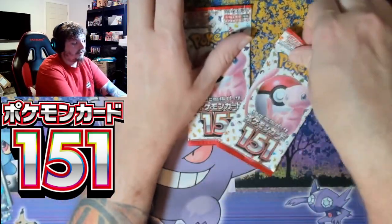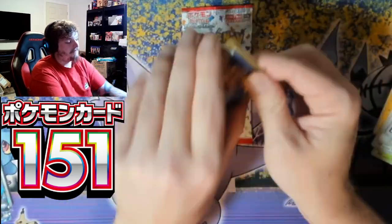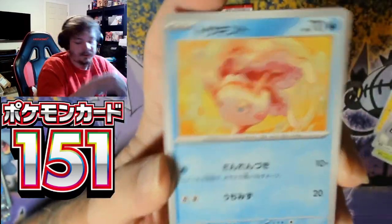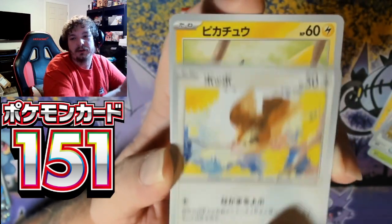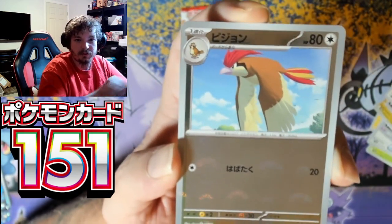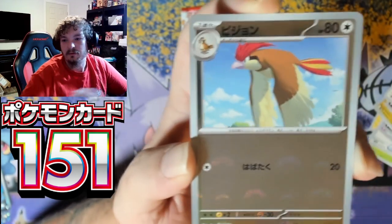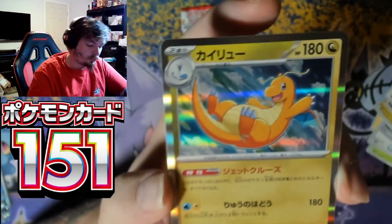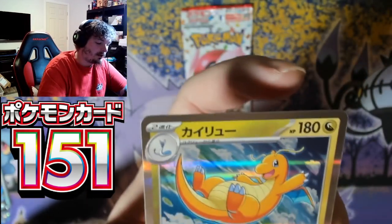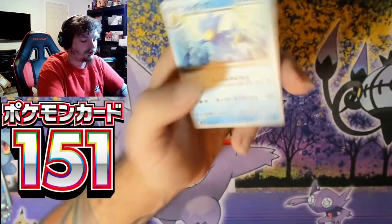Arbok — all right, two packs left. Two packs left, first box of 151, let's see it. The fish, the bird, Pikachu, Pidgey. For me, that's a hit — Dragonite holographic! Very happy — Dragonite holographic, and the Golduck.